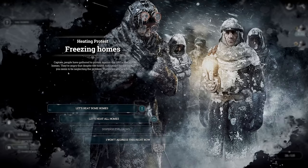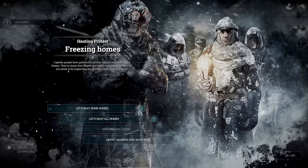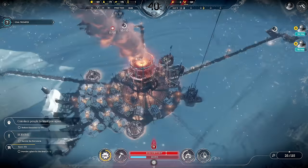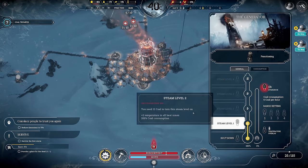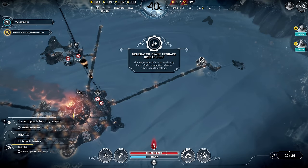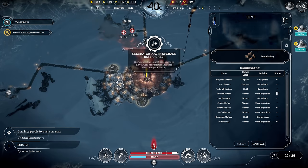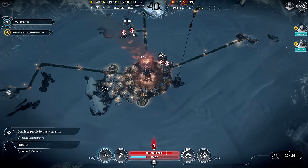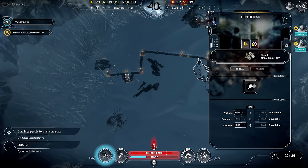Freezing homes — people have gathered to protest against the cold in their homes. They're angry that despite health risks you seem to be neglecting the problem. I cannot address this; we're getting another bump in cold. I can give them an overdrive that will heat some of them. The snow pit has been established — this gives me a nice bump down. We're also going to build a steam hub for the hothouses and tents, because otherwise the hothouses will not work anymore.